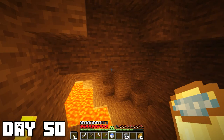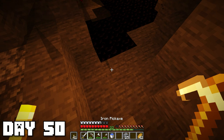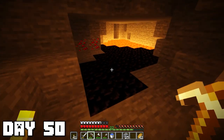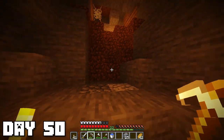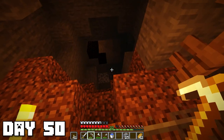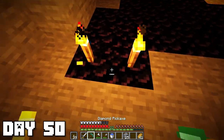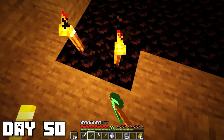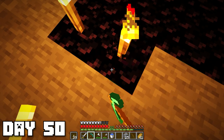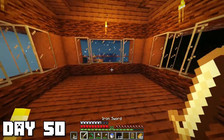Day 50 — we are officially halfway there! Now to make an enchantment table I need obsidian, but then the realization hit me: I needed a diamond pickaxe to break the obsidian, which means if I used three diamonds for a pickaxe I wouldn't have enough left to make the enchantment table. My whole plan fell apart — I'm gonna need more diamonds. I still went and made the diamond pickaxe so I could mine up some obsidian, ended up coming home with 12 pieces. But I think I need a bit more if I want to make the portal as well as the enchantment table.